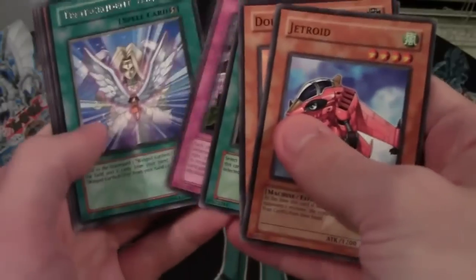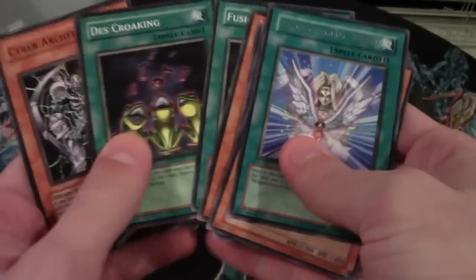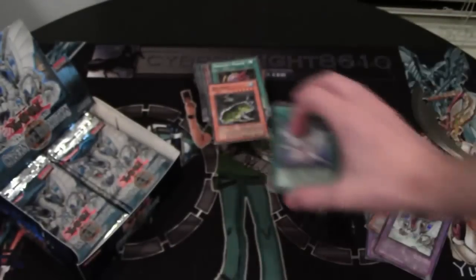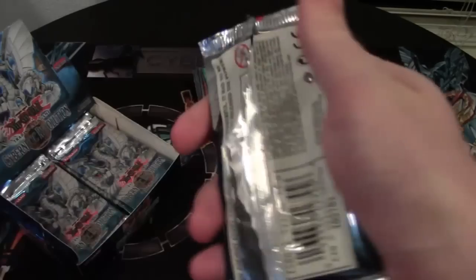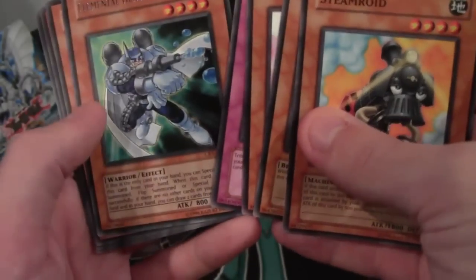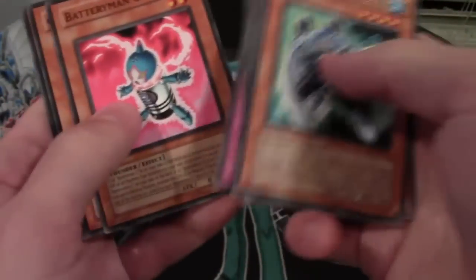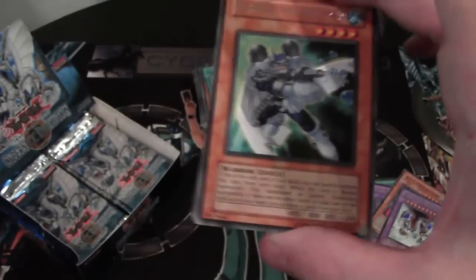Jetroid. Transcendent Wings — that's an awesome card too. I like Wing Kuriboh level 10. That'd be awesome to get him — I think he's an Ultra in this set. Elemental Hero Bubbleman — that's pretty cool. Bubbleman's still widely used, the Bubble Beat version I guess.